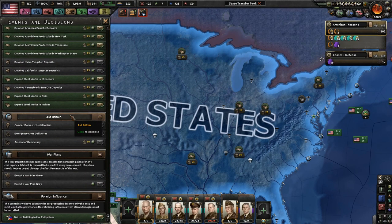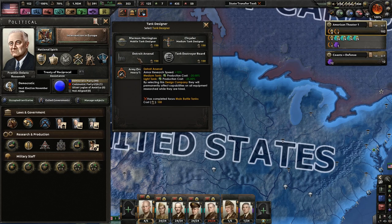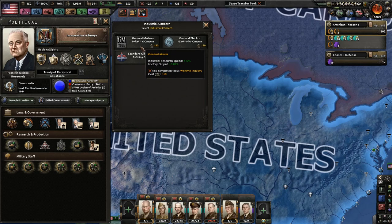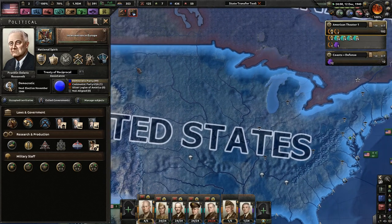Anti-communist. Tank designer - we might not ever get to Detroit Arsenal, but maybe someday. Electronics - I would like wartime industry, but we might not ever get there, so we might as well go with industrial research speed, because eventually I will get synthetic resources research speed as well. Intervention in Europe.